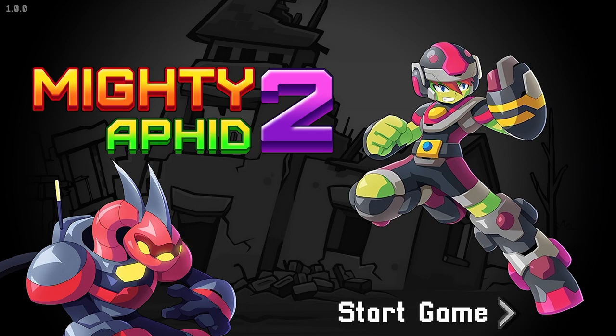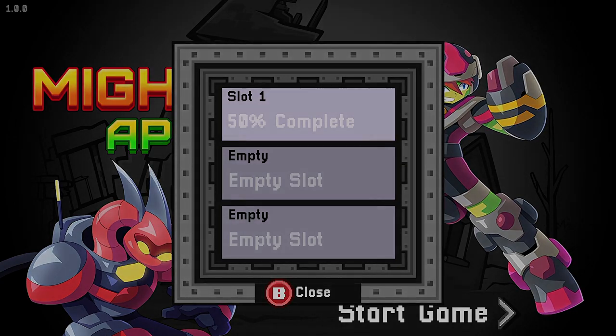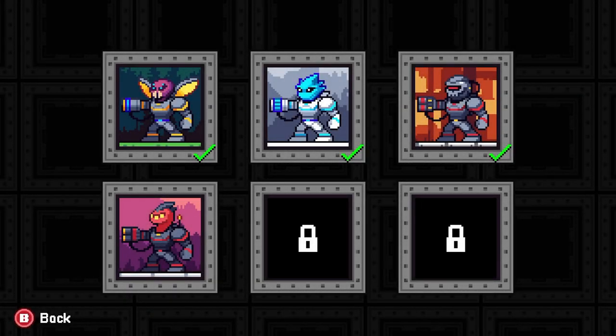Hey guys, Fire here bringing you another game review. This time we're checking out Mighty Aphid 2. The game is developed and published by Cascadia Games and is currently available in the Xbox store starting at five bucks. It's a very simplistic action-adventure game that takes place over six chapters.